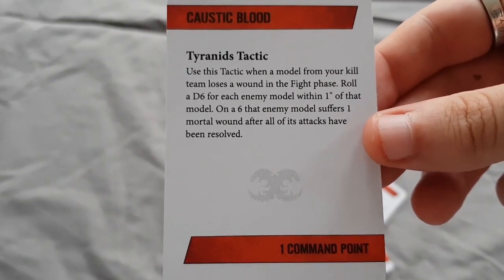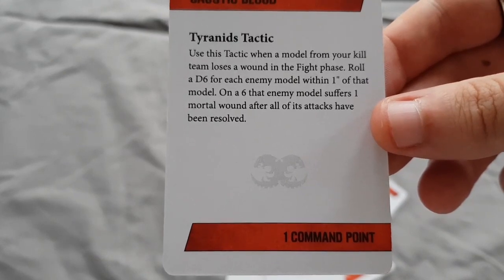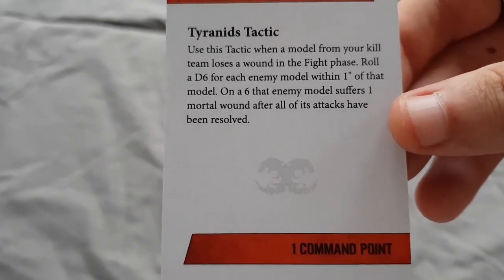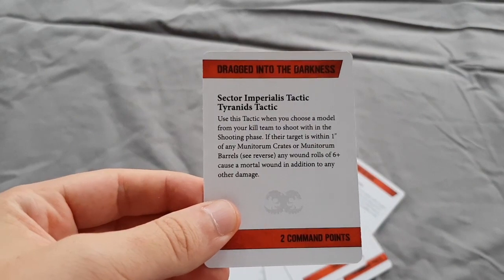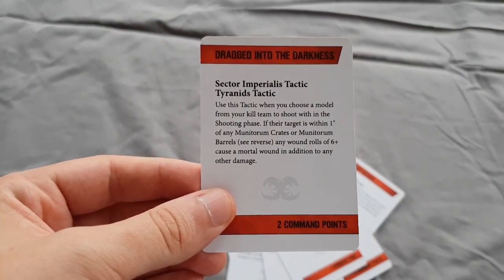Caustic Blood: when a model from your kill team loses a wound in the fight phase, roll a D6 and for each enemy model within one inch, on a six that enemy model suffers a mortal wound after all of its attacks have been resolved. If you can charge into a gunline army - like I recently played against Tau and ended up charging a Reaver into a pack of about six Rangers - that would be devastating if when he inevitably died he could just explode and murder them all.